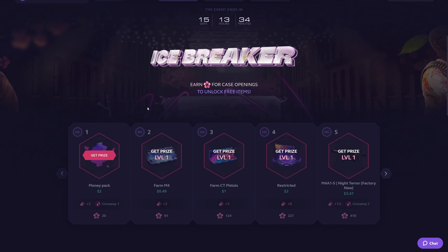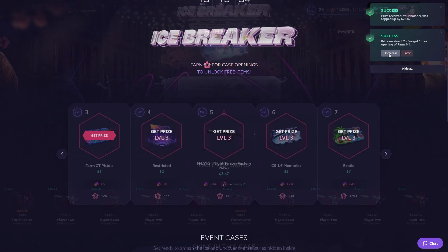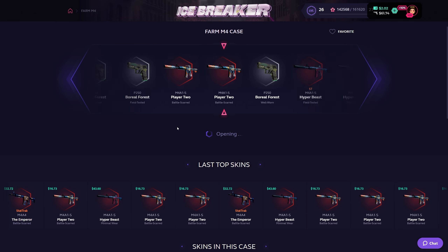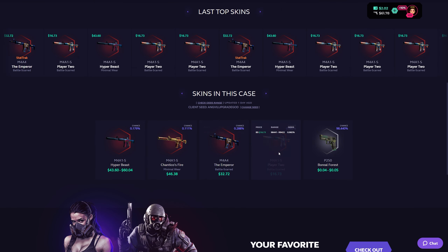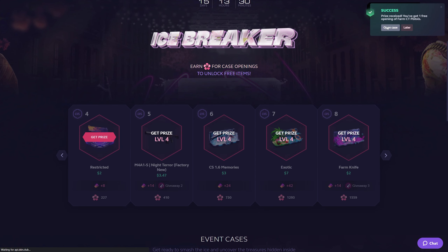Now let's go gather up my levels in the event. That was $2 money. This is a Farm M4 case — let's go with the Farm M4 case and see what happens. I don't really like the Farm cases because I think they are a waste of luck. You need a 98 ticket to land the top item, and I believe 98 tickets are worth much more in other cases. Anyhow, moving on.